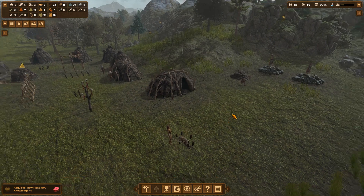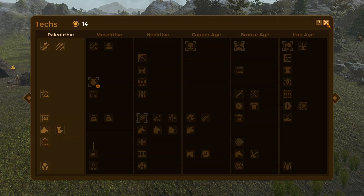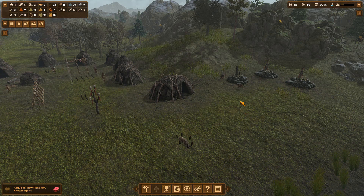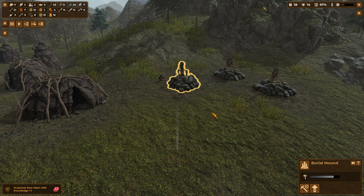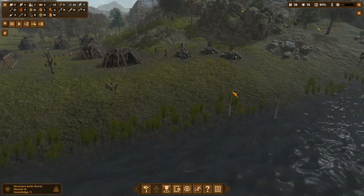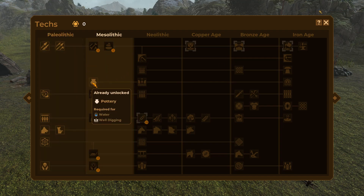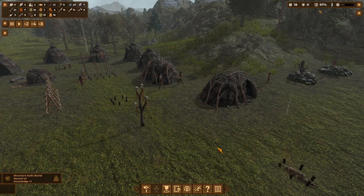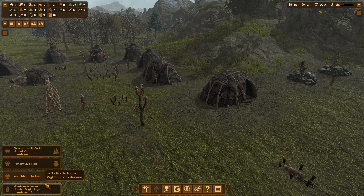One bone. We've nearly got all our burial mounds. Acquired raw meat times 100, knowledge plus one - fantastic. We are so close to getting our knowledge up. We're about to finish off our third burial mound as well - that will give us our extra knowledge that we need. This is exciting, isn't it? Knowledge plus one! Yes. Here we are then - let's unlock Pottery. Required for water and well digging. Let's see if that opens stuff up. Pottery unlocked! Milestone unlocked.